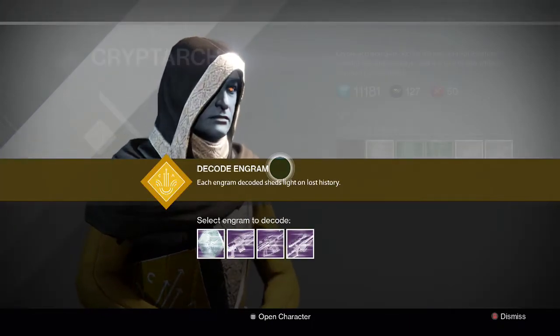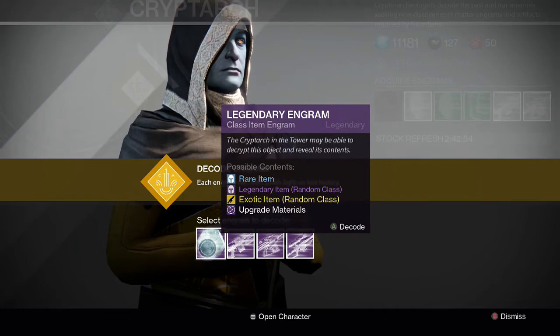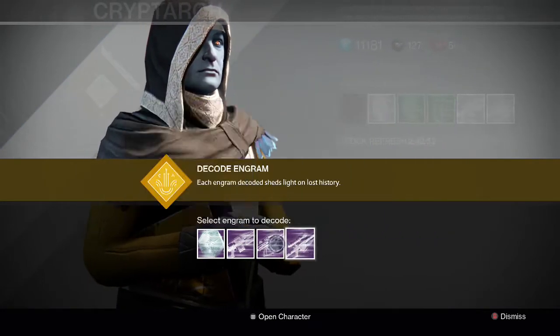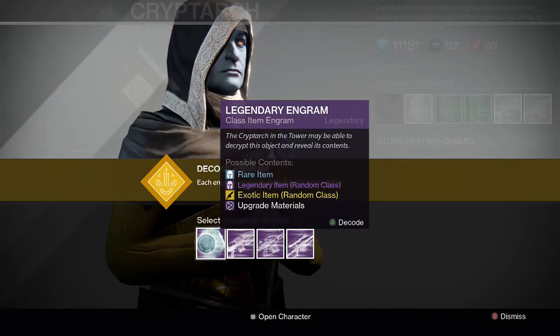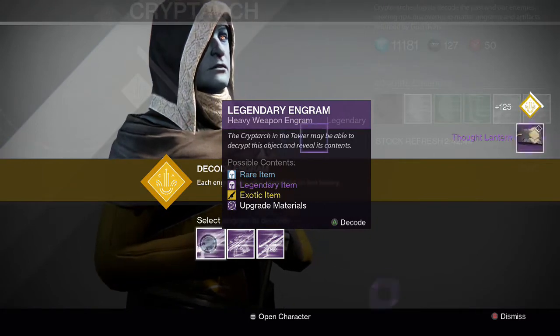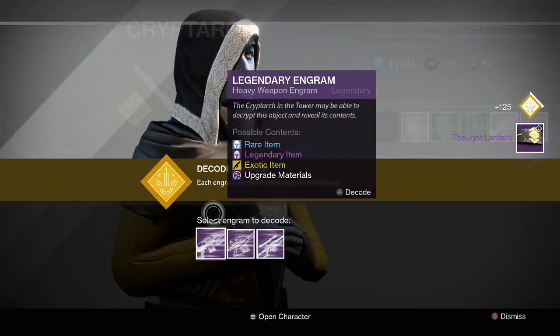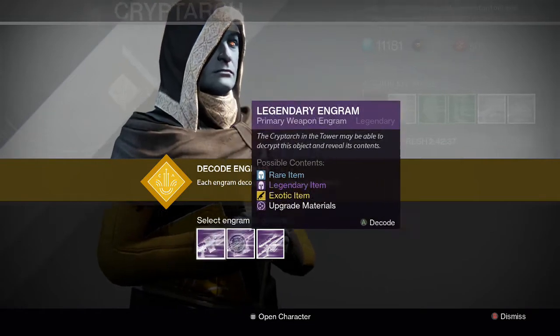So I believe I have only one armor engram and the rest are all weapons. Let's start off with the armor — it's a class item, so that's pretty junk unless we get something good out of it. Let's start off with the Thought Lantern and it looks like a warlock bond. I don't have that — that looks pretty interesting.